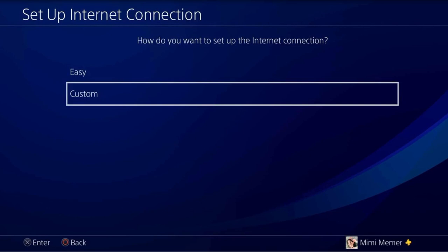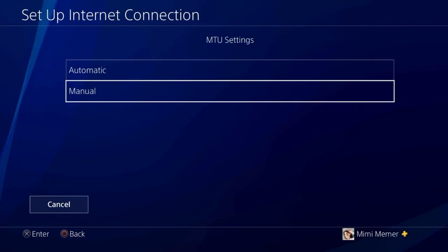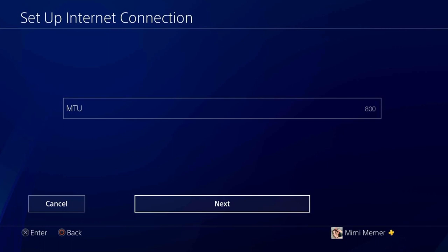Alrighty. So first, go to your Wi-Fi set up connection. Now instead of easy, click custom. Just choose the standard normal settings until you hit MTU. Then choose the custom button and input 800 for the MTU value.